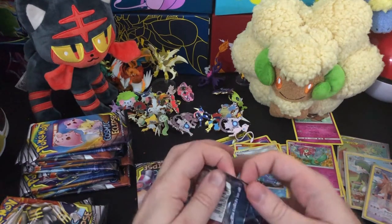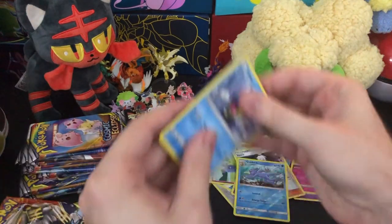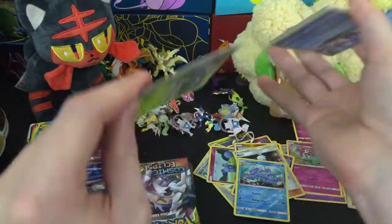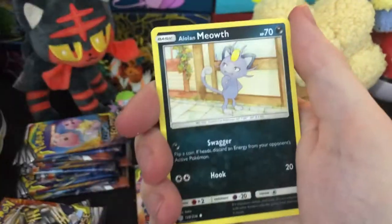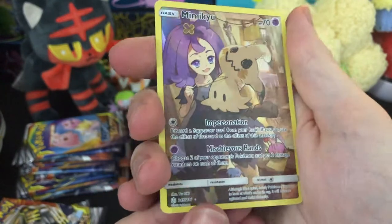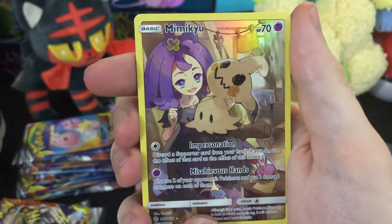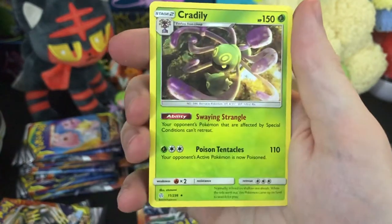Don't forget there are regular GXs that also contain the trainers in them, so be on the lookout for those if we even get them. We got one in the Japanese version — Lillie with Solgaleo and Lunala. Okay, baby Q. Lusamine or whatever her name is — I'm sure this is worth something and it's very cool. I like how he tore up his little coat and she's stitching it back together. For our rare, we got Cradily, which is the crazy weird fossil plant guy.